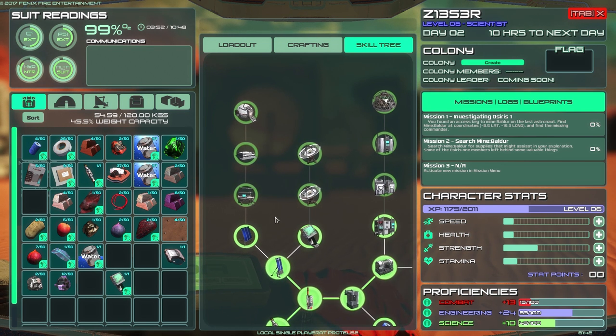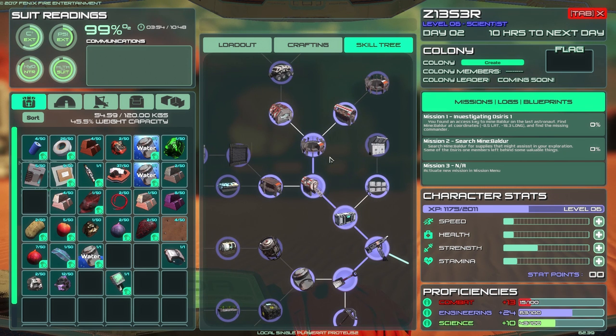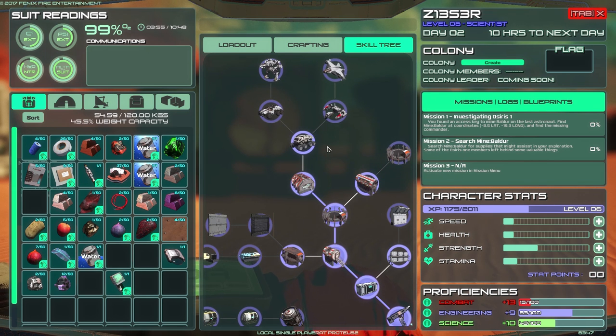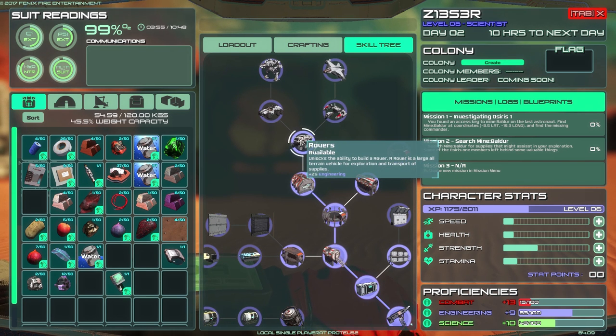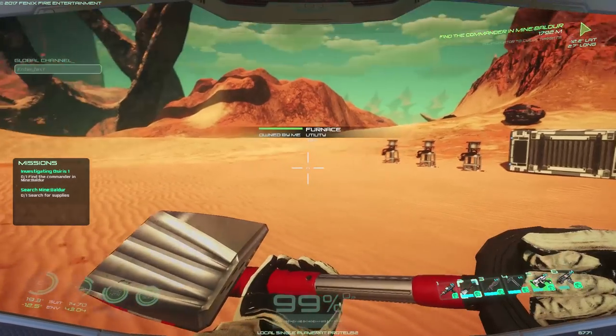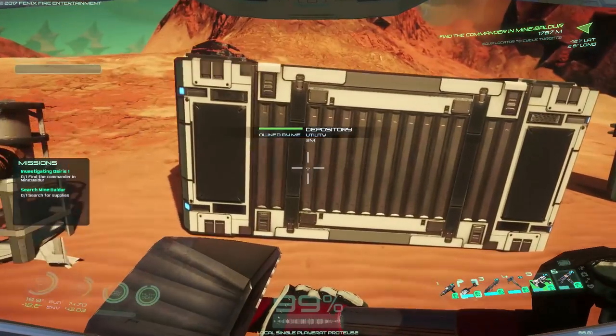We got a whole bunch of stuff unlocked — tons of stuff! We unlocked the laboratory, and the rovers need a diamond to unlock. We need to make like tons of stuff now. I'm overweight, so we're going to put a whole bunch of stuff away, go out and collect a whole bunch of stuff, come back, make a whole bunch of stuff, and then build — hopefully.